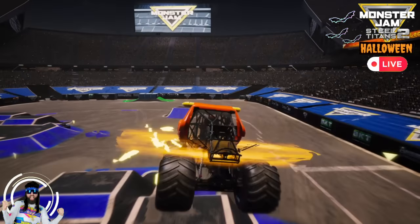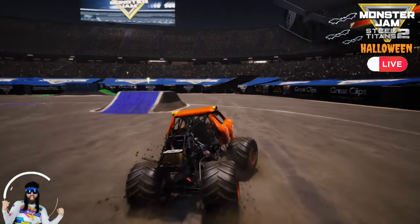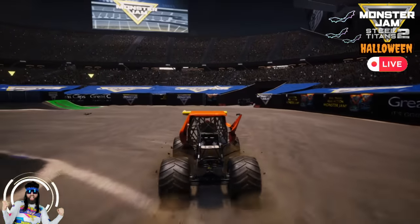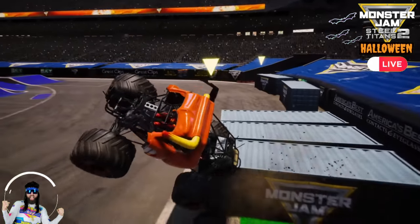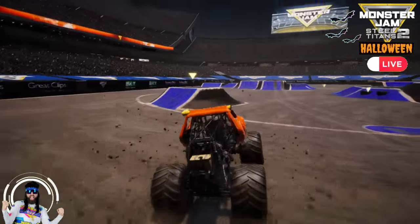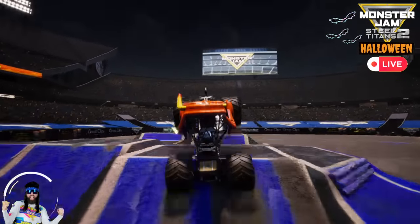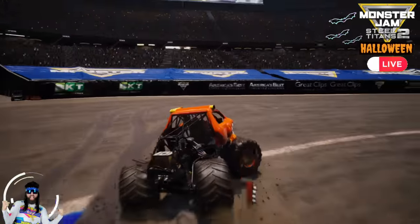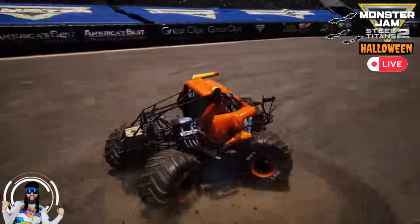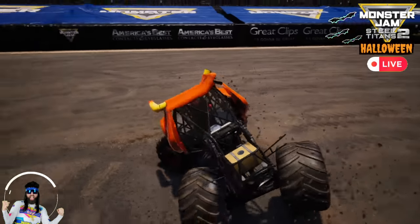He's going for that flying frontflip again — hard on his roof, but he is somehow able to land it! Heading back to the backflip box — whoa, he couldn't get the backflip off the box, but he got some nice air. Heading for the big ramp, now he's going for a blind backflip, and he gets the landing! And he's going to finish up with some donuts. What a run for El Toro Loco!